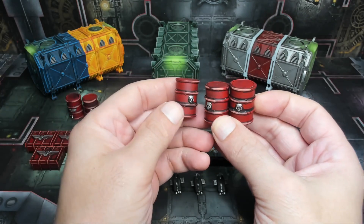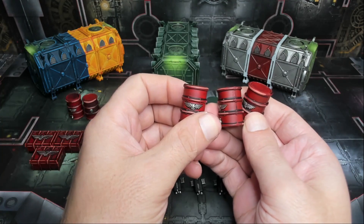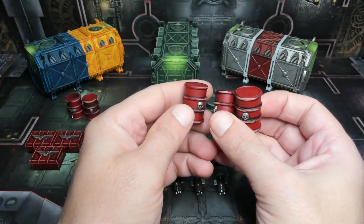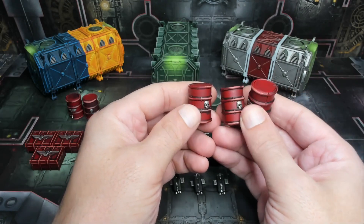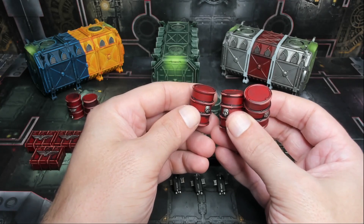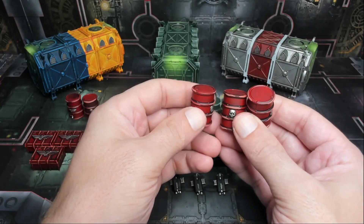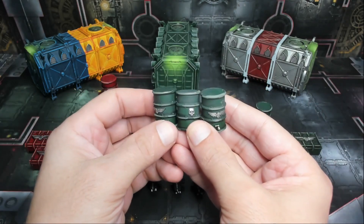Next we've got the barrels. They're pretty cool — they have an eagle on one side and skulls on the other. We did various levels of recess shading and edge highlighting to make them look good. We went with more washed-out highlight colors so they're lighter but not brighter, so they don't pop too much on the battlefield.